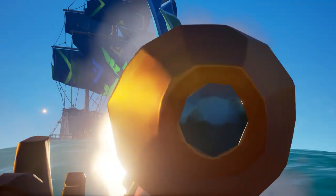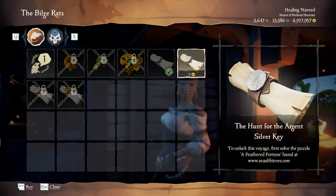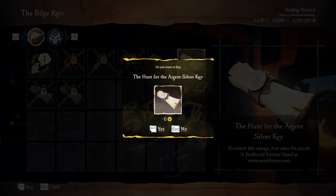Then log into the game. You want to be in the Ancient Isles — Plunder Outpost is probably the best, but Ancient Spire is also good. Go talk to Lorena and pick up the voyage for the Argent Silver Key.